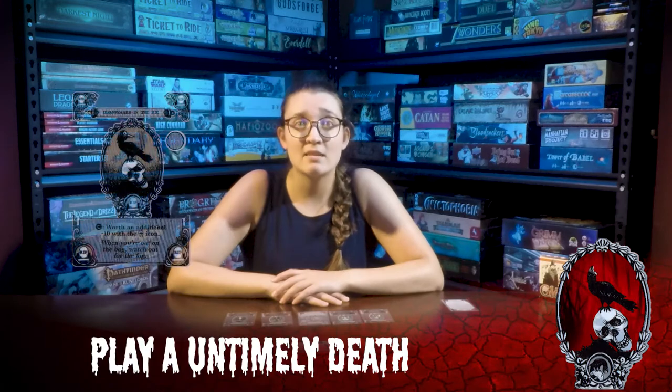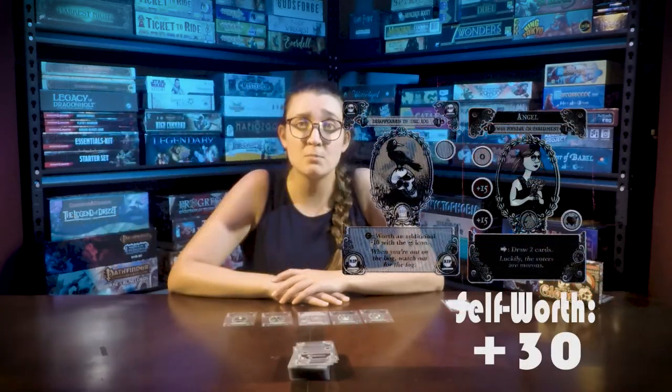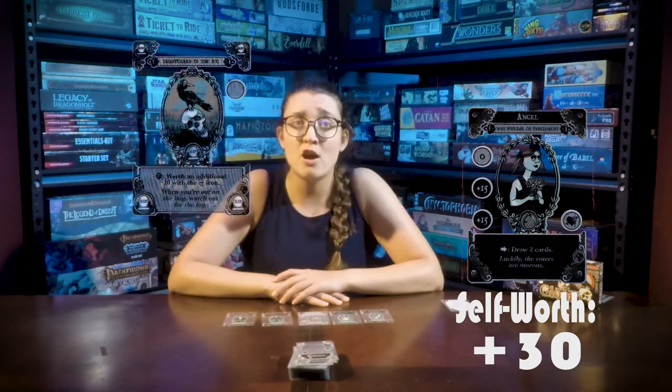Play an untimely death. This has to be your first play unless it's used as a free play caused by another card. Stacking an untimely death card on a character with a negative self-worth causes them to die. Happy people don't get to die in Gloom.